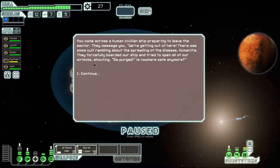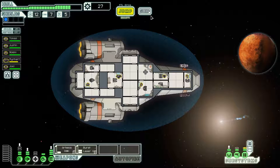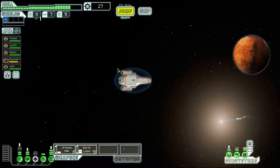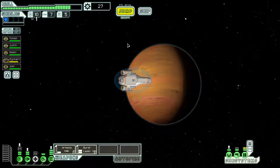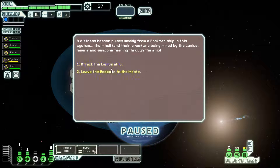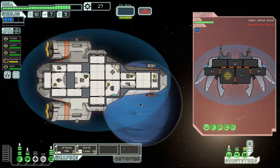Specifically, a Lanius would be really cool. I don't have the scrap right now to buy a crew member, so I'll leave this beacon for a while longer. Maybe I can jump around and come back to the store. I'll go to the distress beacon, hopefully get into some combat. There's a Rockman here — maybe they will be grateful. I should upgrade the piloting and sensors to level 2 on this sector.